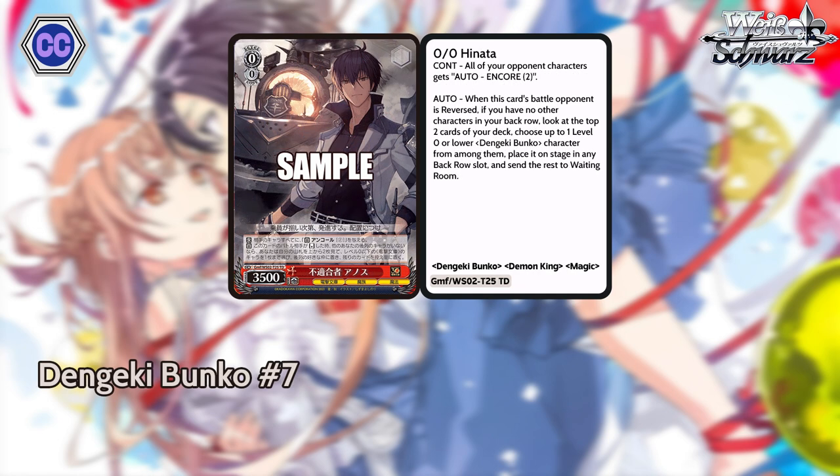For our number seven, we have the zero-zero Annas from the trial deck. This card is pretty neat — he's 3500 power. His first effect: all your opponent's characters get paid-to-encore. Second effect: when this card's battle opponent is reversed, if you have no character in your back row, look at the top two cards of your deck, choose up to one level zero or lower character from among them, place it in any slot in the back row, and send the rest to waiting room. Zero-zero 3500 oversize is already pretty good. His second effect — when he kills something, you can potentially plus one and mill at the same time, which you want to do at level zero. A 3500 that can potentially plus you one — it's pretty cool. No matter what zero you hit, you're still plusing one. So it's like, why not?